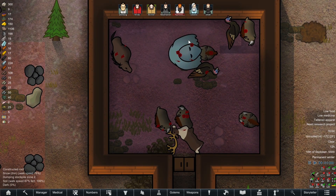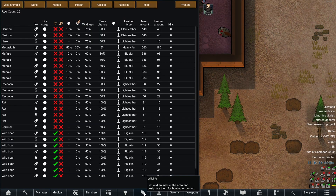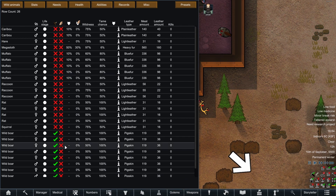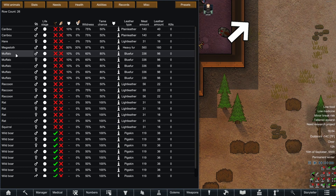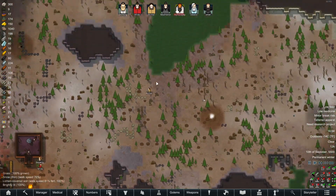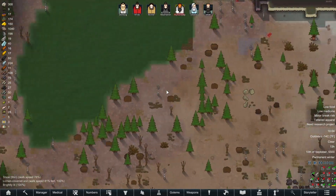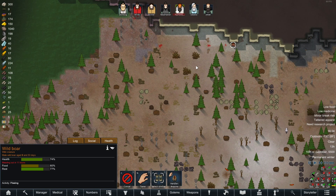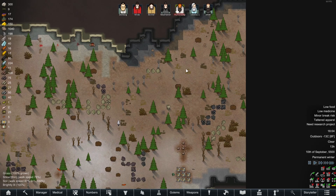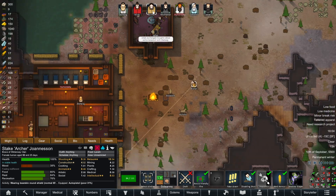We won't worry about the muffalo, we'll stick to the boars for the time being. Archer, why are you fishing my friend? Your hunting is at three, your research is at two — let's turn that down, that shouldn't have been left there. Your fishing is at three — I know why you're fishing, it's because you finished fishing and then I issued new orders and now you're still doing it. Not that — go do some hunting. I want to see this full of pigs. If this is full of pigs I think we're going to be okay.